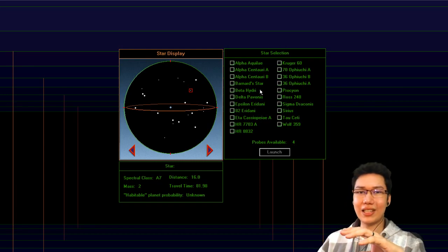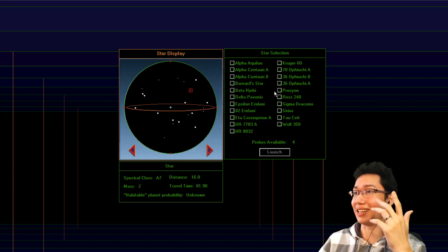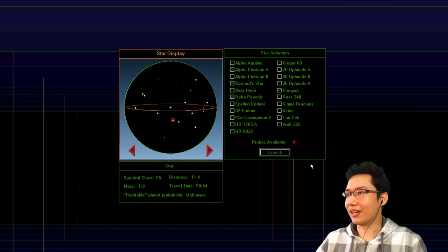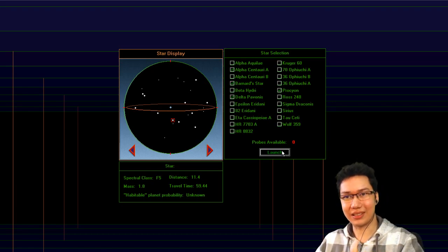Look how hardcore this game is — we've got four probes to send out to find a habitable planet, and you just have to guess where is good. So let's guess: Barnard's Star, Alpha Centauri, Delta Pavonis, and Proxion. Everything's just unknown.